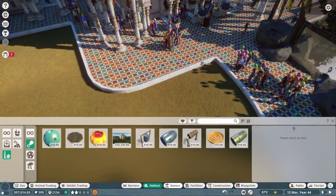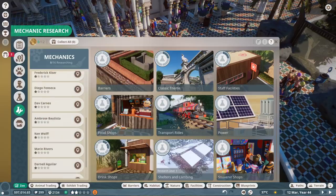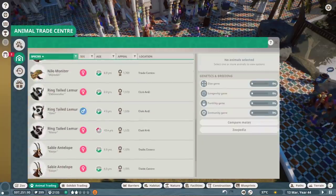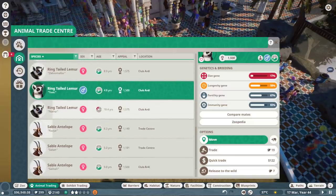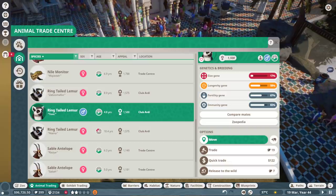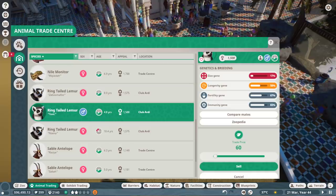We're researching the 4x4 Adventure Tour right now. I also want to research staff facilities. I also want to sell some lemurs. We've got a ringtailed lemur - let's set the trade price at a reasonable amount. This one was 18 years old - they don't live very long. I actually kind of like the way that looks without being a whole tunnel system thing.